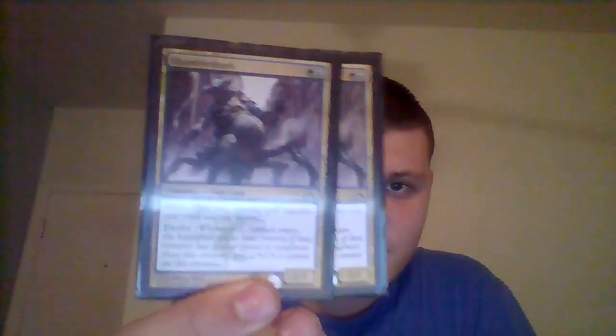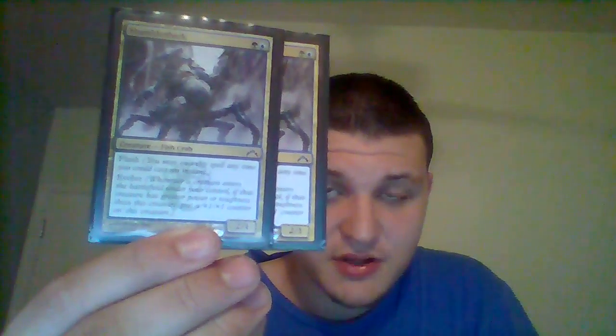We have two Embodiments of Spring — for one blue, they have an ability where you tap, pay one green and one colorless, sacrifice it, and you get to search your library for a basic land, put it on the battlefield tapped, then shuffle. It's a 0/3 with no attack, so it's good for defense in the early game.